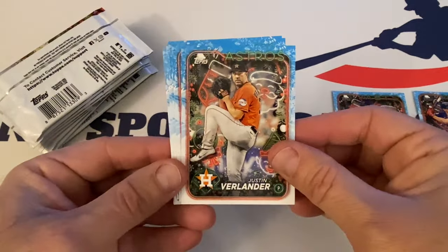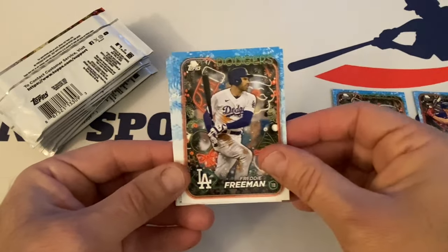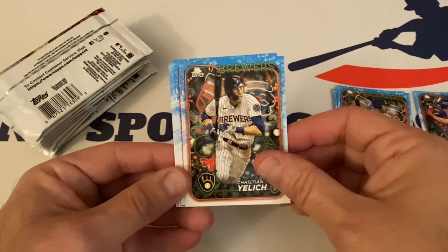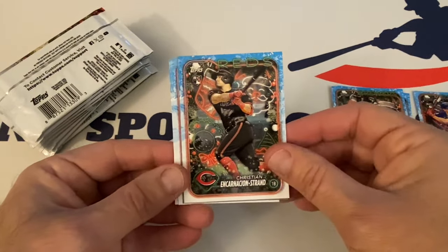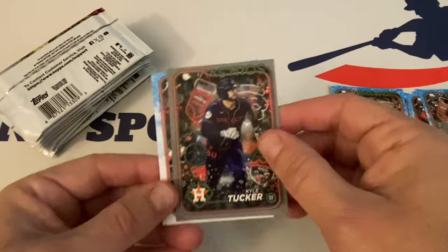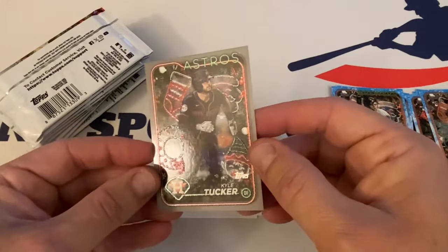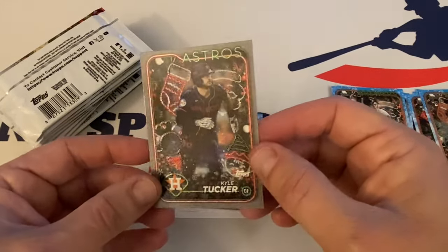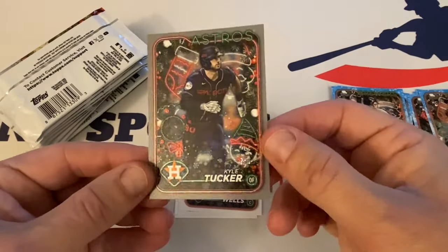All right, so we've got Justin Verlander, Freddie Freeman, Christian Yelich, there's Christian Incarcio Strand again — his rookie. This is Kyle Tucker and this is one of the textured ones. I'm assuming they're calling this the Metallic Snowflake — I will double-check that at the end. But there's Kyle Tucker.